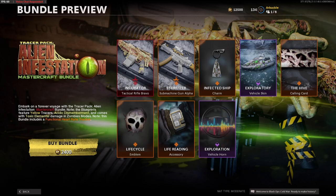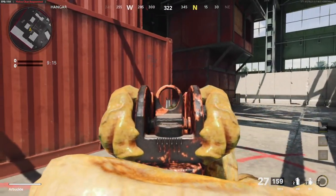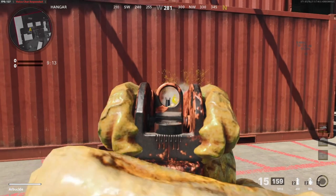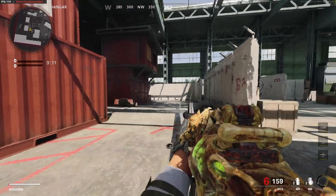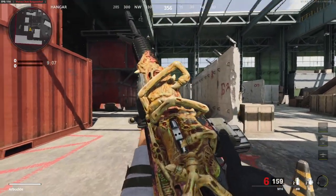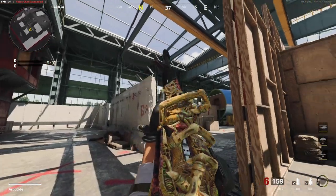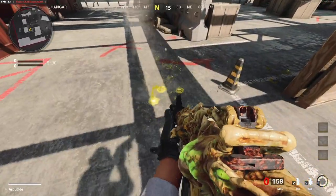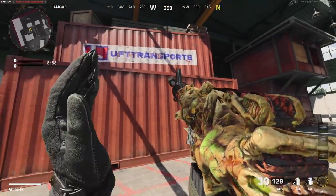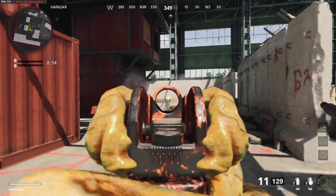If you guys take a look at the brand new Alien Infestation Mastercraft Bundle, you guys will see the first thing we're getting is the new Incubator M16 Tactical Rifle Blueprint. This thing looks super insane. However, keep in mind that when you're using this in-game, it is way bigger than it looks on the screen in the bundle itself. It takes up a lot of your screen and it's a little bit more challenging to hit your shots. So if you're a super competitive player, this probably won't be the best weapon to use. However, it does look pretty cool, and when you inspect your weapon, it does some pretty unique things. A pretty awesome looking blueprint here.